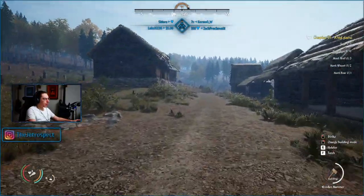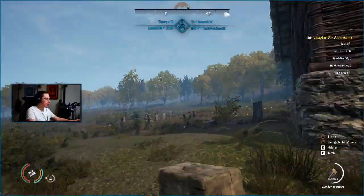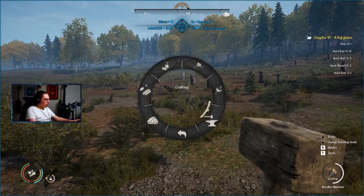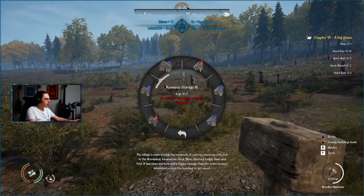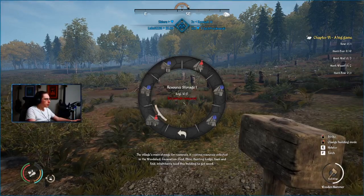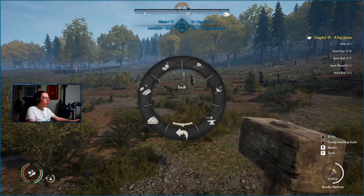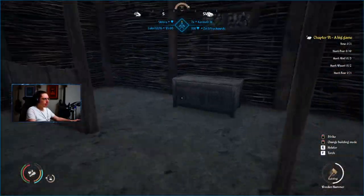I guess we could get started on the wood storage — we can have all the storage buildings next to each other. We've got the regular resource storage, wood storage, and food storage is right there. Wait — maybe the woodshed is literally just... maybe they just bring the logs to the resource storage. God dang, well then I'm set.